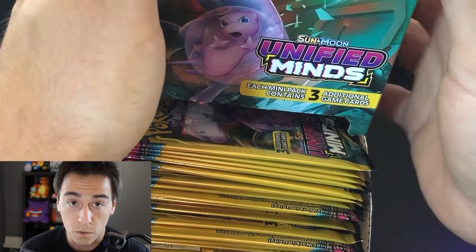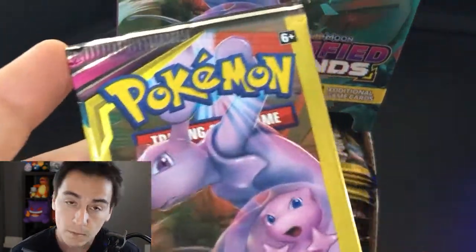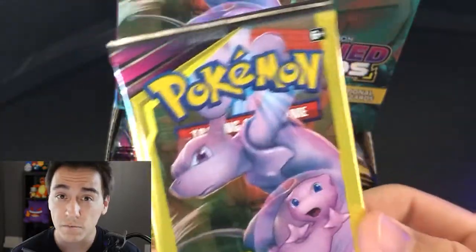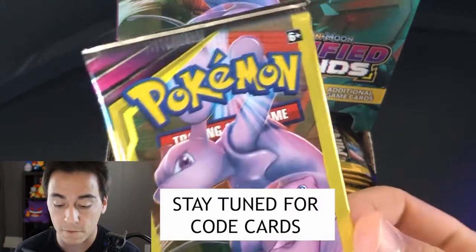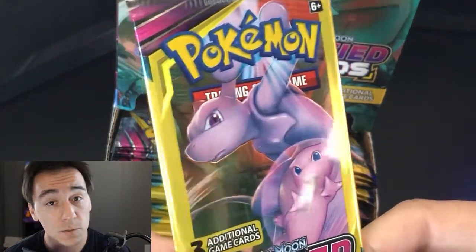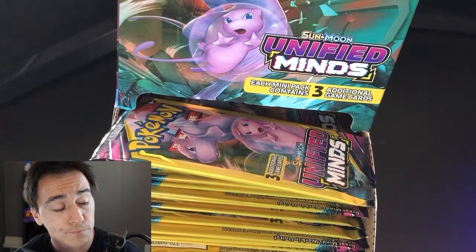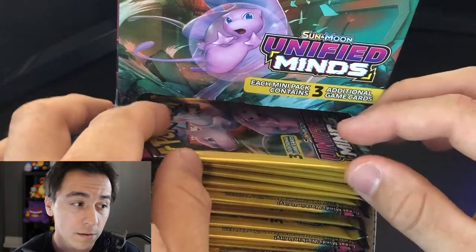We have these mini packs right here — Unified Minds — which come with three additional game cards, so only three. We're not guaranteed anything in these packs, so we'll probably get a lot of duds. But I've had a fair amount of wins from mini packs. The last one I did was a Cosmic Eclipse break where we pulled a secret rare — the Braxien card — from a dollar pack.